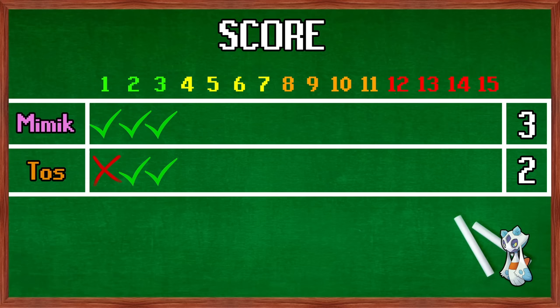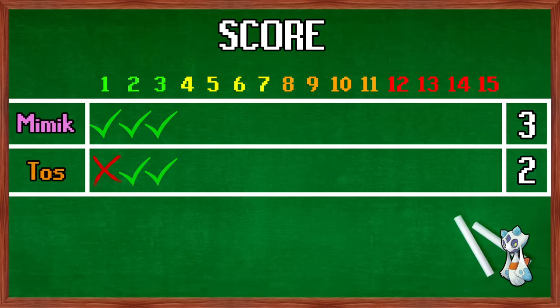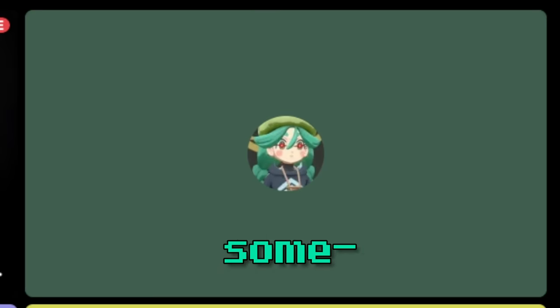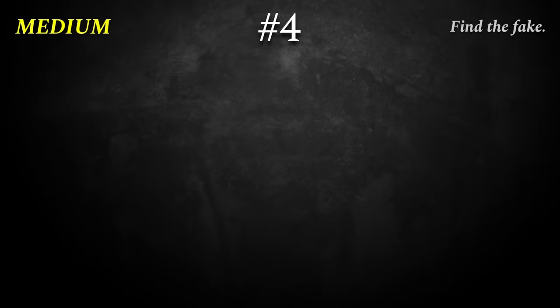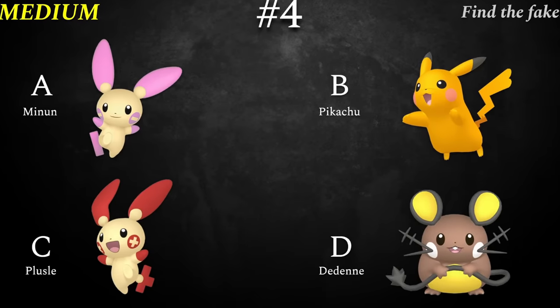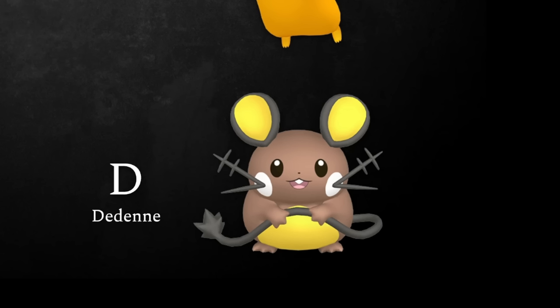Medium, hard, and master are going to be crazy. Alright, this is where stuff starts getting juiced. You're going to have a lot of 50-50s, some weird shinies, some normal-looking fake shinies. Question number four, first of the medium. Find the fake shiny. Is it A, Minun, B, Pikachu, C, Plusle, or D, Dedenne? All shinies, one is fake.